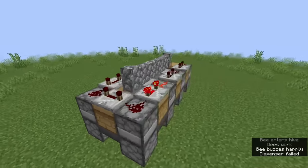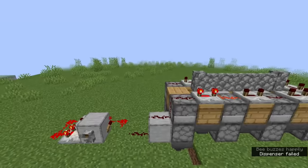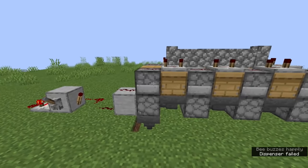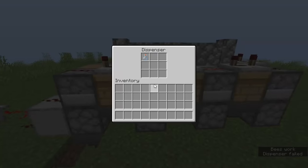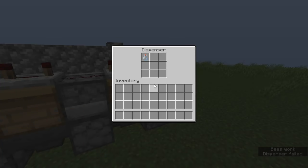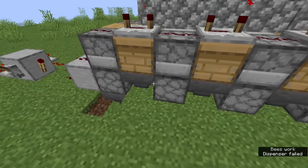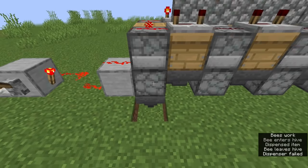You're looking at the entirety of a fully automated honey farm that uses eight beehives, but the most important feature of this farm is that it uses bottles extremely efficiently. There's no need to pack the system with thousands of bottles in order for the farm to be fully automated, and you don't need to evenly distribute bottles in every dispenser. No empty bottles are sent to the output chest, and the farm doesn't break if it runs out of empty bottles.